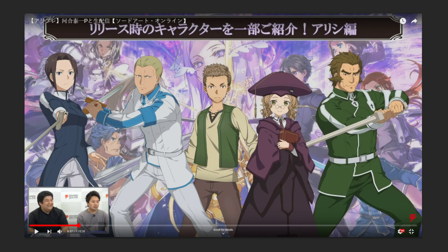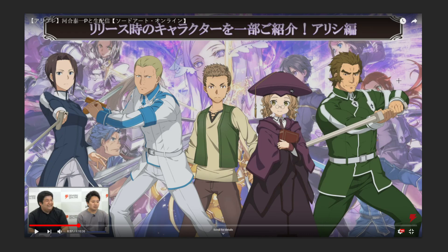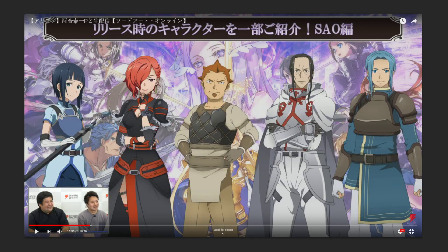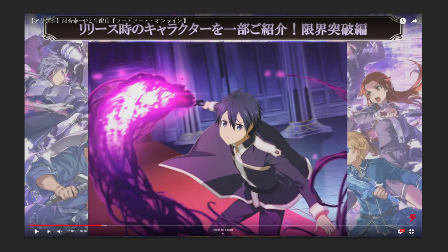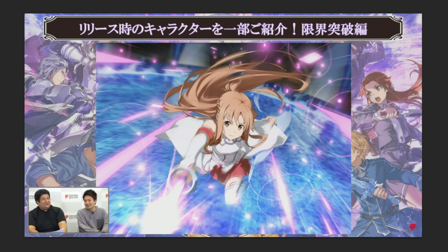They showed off some of the different characters you can get from the gacha. Something to keep in mind: there will be free characters as well, which we'll be able to see once we get to the main menu. We have some still images of Kirito, Yujio, Alice, and Asuna — the Asuna one looks really cool, I love the way it looks.